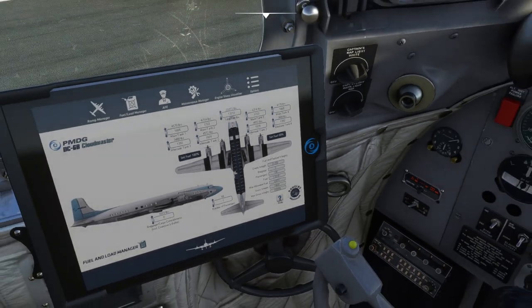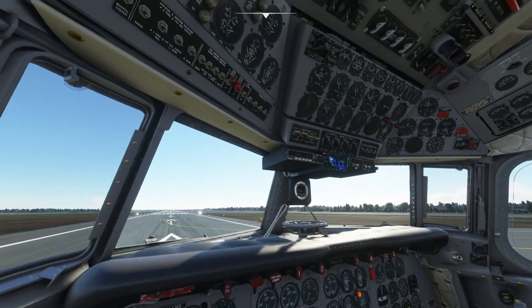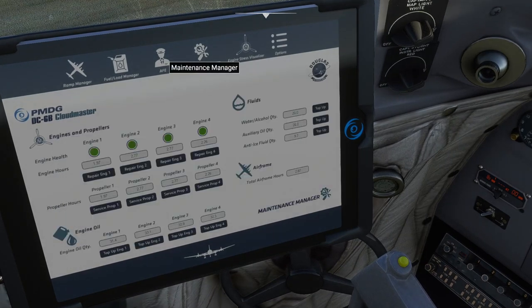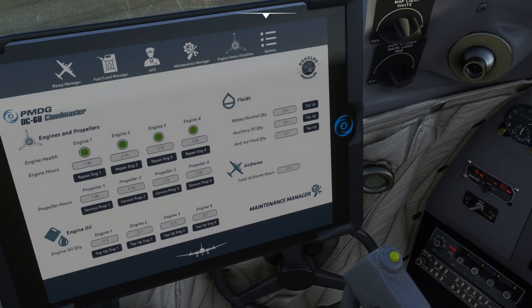I'll have one passenger just for the heck of it. There's an automatic flight engineer — an artificial flight engineer — that lets you set states like takeoff and cruise, but I mostly want to do that stuff on my own. That's one reason I like prop liners — all the dials and things to flick. There's also an engine health display showing how long you've run it, water-alcohol quantity, auxiliary oil quantity, and anti-ice fluid.